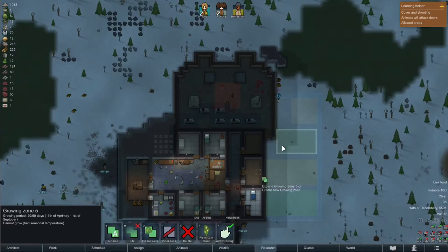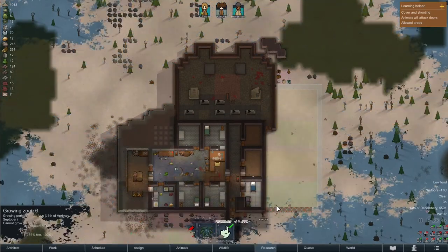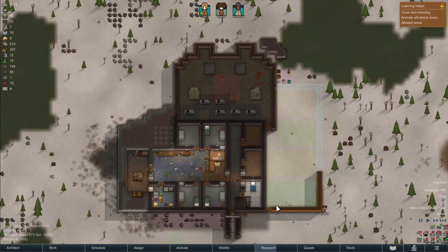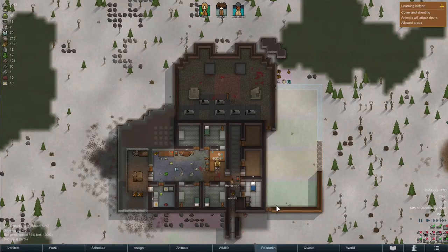Henderson is an awesome addition to our colony, and together with Ashuta they are preparing and also constructing at the same time. This will speed up the work enormously. Having an extra colonist does strain our food supply a little bit more, and as you can see we don't have a lot left, so later on we'll do some hunting.